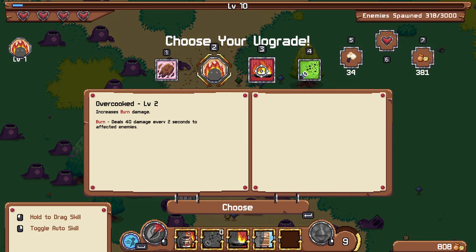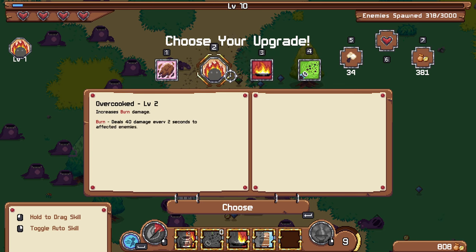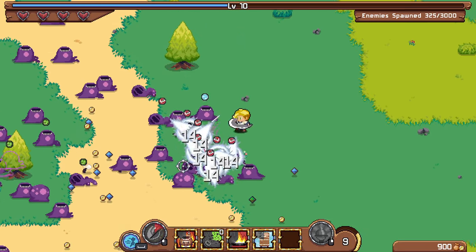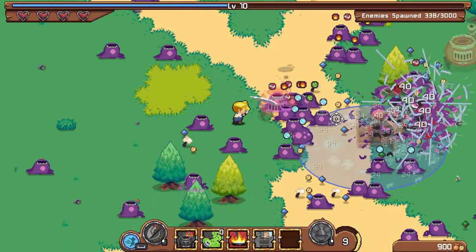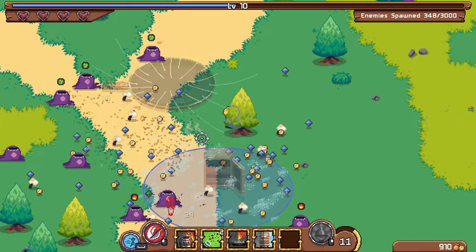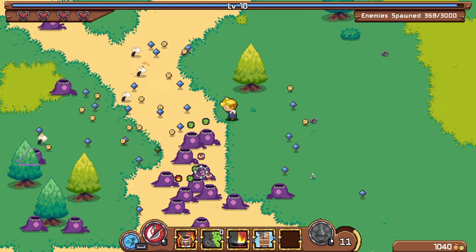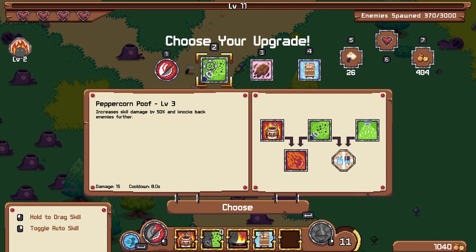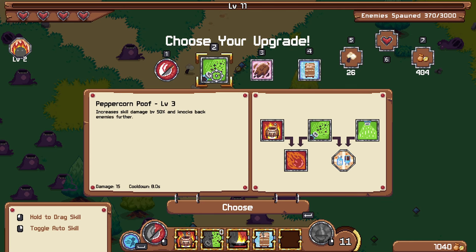Seeing caramel, overcooked, and burn — burn would be pretty cool. I think I like the suction power of the pan since I'm going to have two or three fire skills. I'm building a little bit of charges towards my ultimate now, but you need 20 to use it. There's a rotating knife and peppercorn as well. An area of effect upgrade on the fridge would be pretty good.